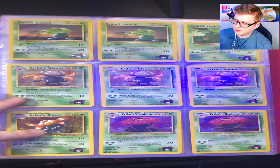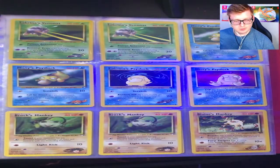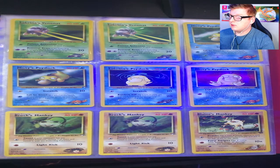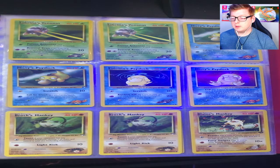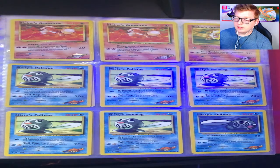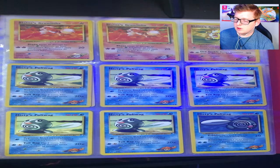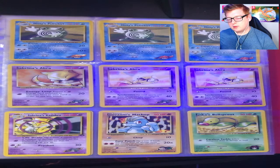Then you got Erica's Gloom, which also had a double print in this set, and Erica's Vileplume — both of these are holographic and both look really good actually. Then you got Sabrina's Jynx, Misty's Psyduck, Sabrina's Psyduck, Misty's Psyduck from the other set. These sets are so similar it's really hard to tell the difference — they're separated by just a white and black symbol. Then Brock's Mankey, Blaine's Mankey, Blaine's Growlithe — that also got a double print in the same set.